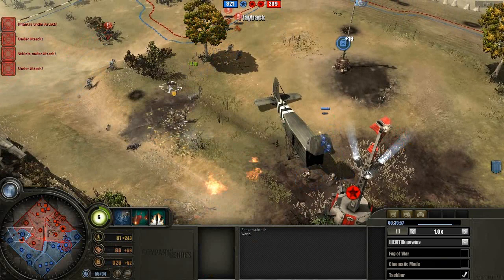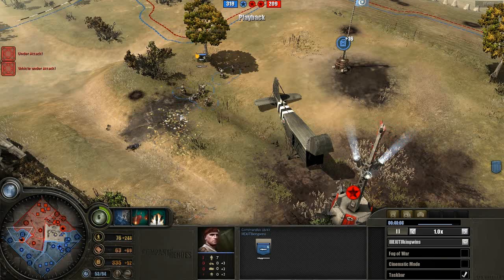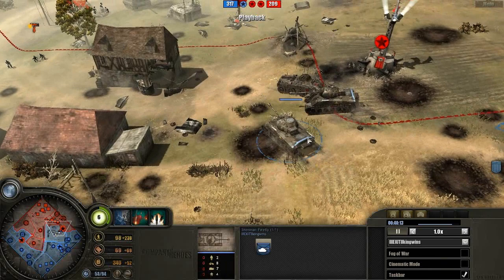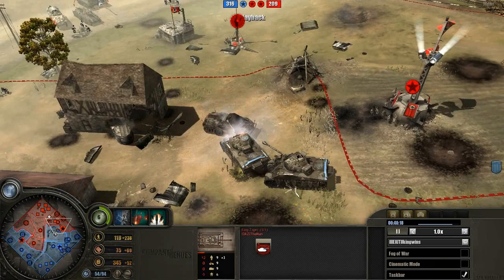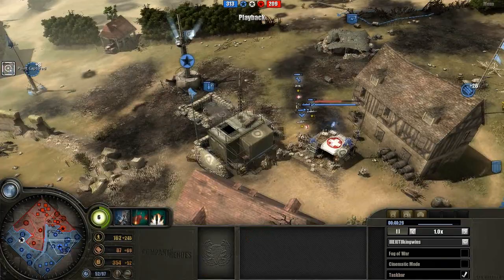Action here on the left-hand side. We managed to lose a Panzerschreck and a Bren light machine gun — MG42 light machine gun here. That was terrible for the Axis. Sherman Fireflies are now actually doing some very nice damage to all these Axis vehicles.